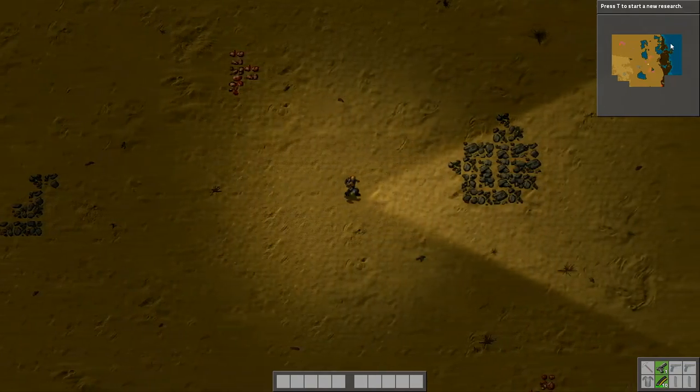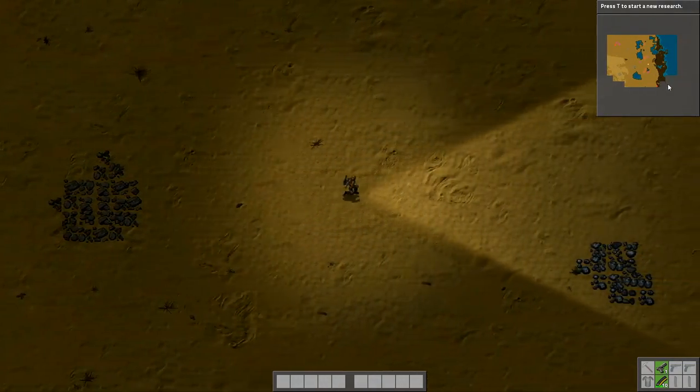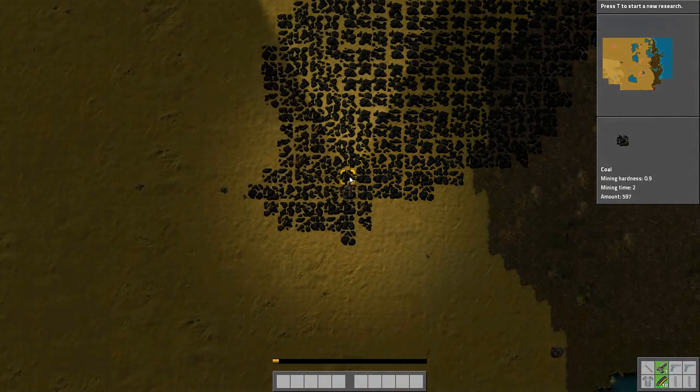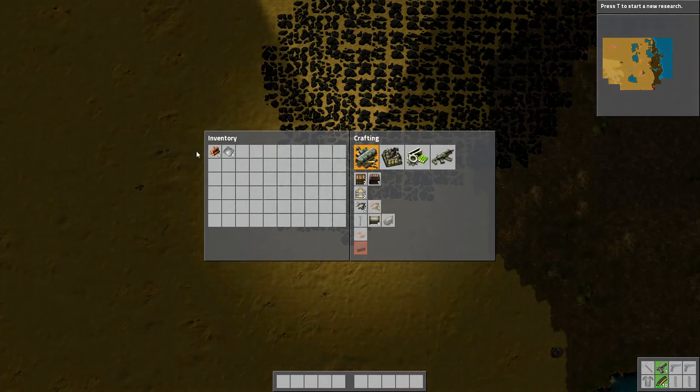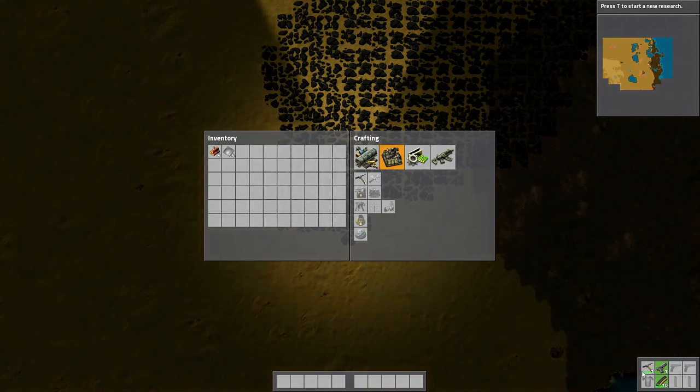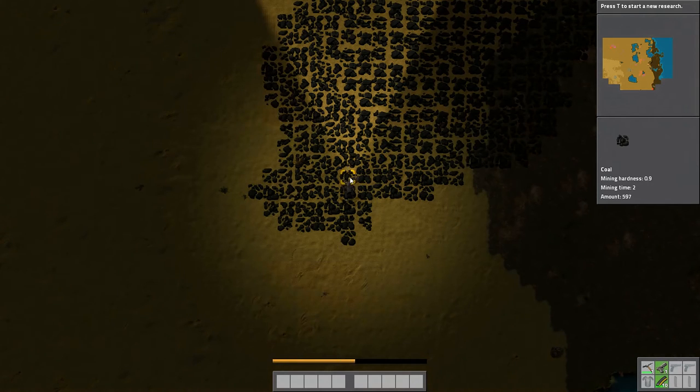If I look in my inventory I've got eight iron plates and four raw wood. I'll head over to the coal deposit. I'm going to have to mine it by hand — oh, maybe I need to make a pick first. Let me make an iron axe. Now I've made an iron axe, that's much better. I'll mine about 10 coal, put five in each machine, then I can start making iron plates, then more extractors and belts to move items.